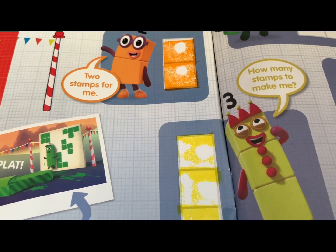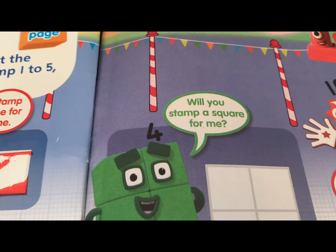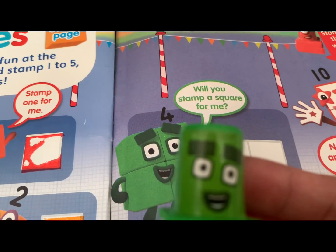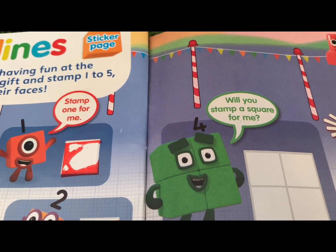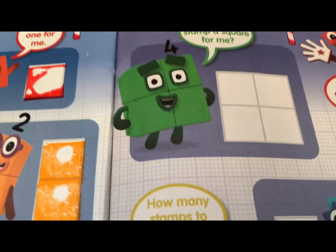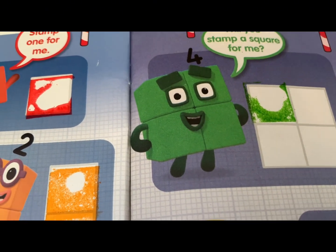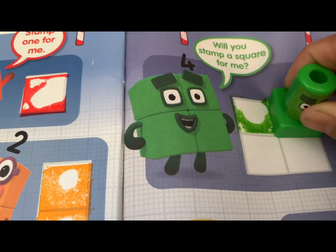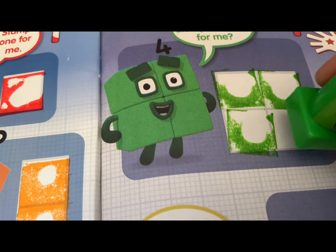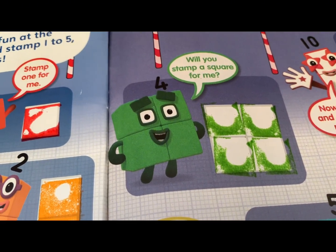Now let's go and check out Number Block Four. Will you stamp a square for me? Let's try it — one, two, three, four! Number Block Four!